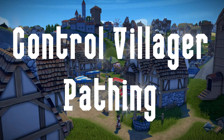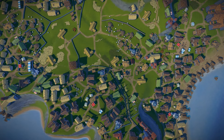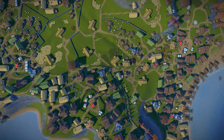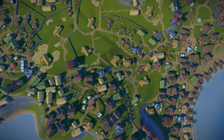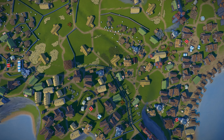Number 5: Control your villagers' pathing. Villagers in Foundation create their own paths as they build their own homes and will path to service buildings that you place yourself. This creates an organic-looking city, but it does cause travel problems as they don't always take the best path.